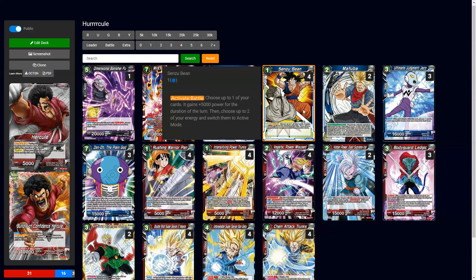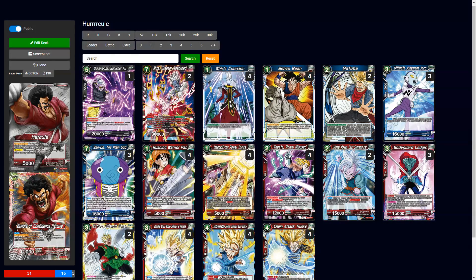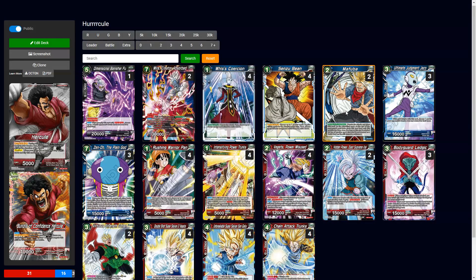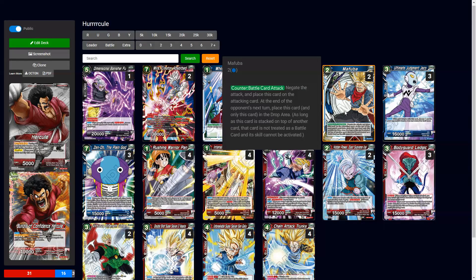Sensu Bean is there for extending plays and defense — automatically on defense he's a 10k leader unawakened and 15k awakened, and you get to switch to active mode. Mafuba is one of the best blue cards — it disrupts so many plays. You place it on the attacking battle card and for the opponent's next full turn they don't have that card available, so you get a full turn without interruption.